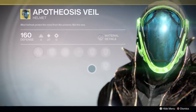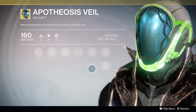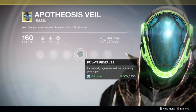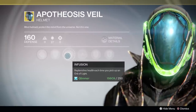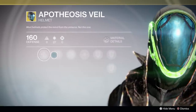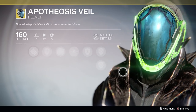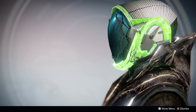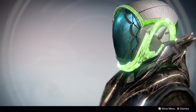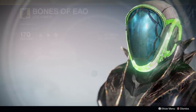On the other hand, we have the Apotheosis Veil, a helm. In year 1, I thought this helm was very weak and overrated — it just restored your health whenever you used your super. In the Taken King, according to the Armory, it'll restore your health, melee, and grenade energy. Is that enough to make this viable? I am very doubtful, but it is definitely an improvement. I think the Impossible Machines are more appealing, Nothing Manacles, Light Beyond Nemesis for Trials. I'm still not on the Apotheosis Veil bandwagon.